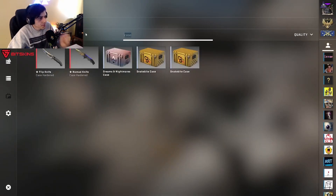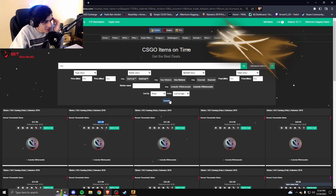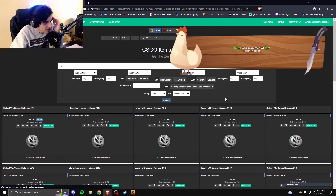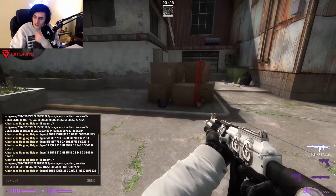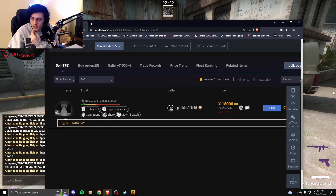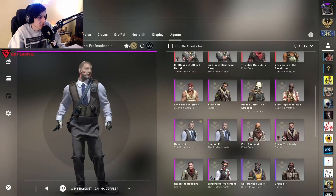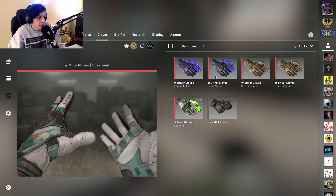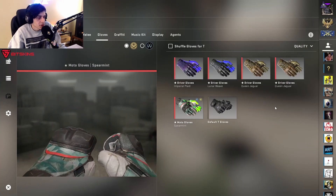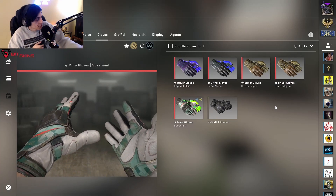Why do people list so high on BitSkins? Nobody's paying that much — so clueless. Jaguar is better, I mean I love jaguars, but I'd also love some cool nox just for different combos — imperial plaid, lunar wave, queen jaguar. Having different gloves for different combos is the point.